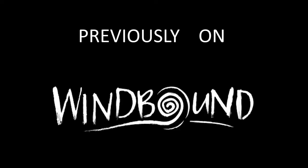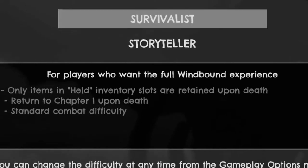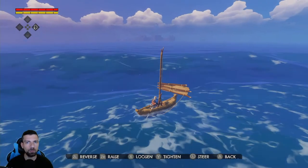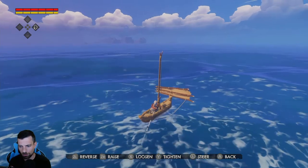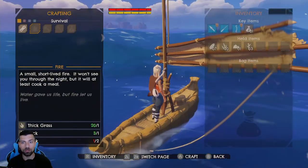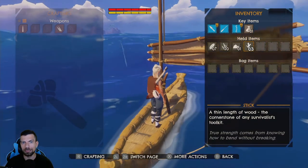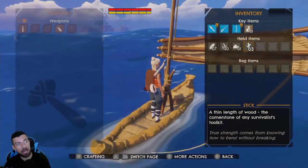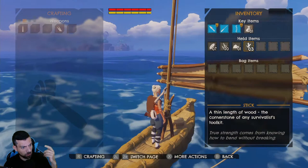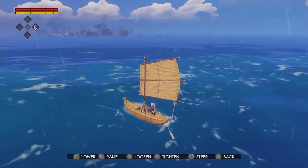And I'm dead again. I'm going to go with survivalist — it's the full Windbound experience as the game tells us. Apparently when you die in survivalist mode you go back right at the beginning of the game, you lose all your story progress, you lose most of your items — specifically anything that's not in the held items category. I find that troublesome, so I'm going to give survivalist mode another try. If that doesn't go well, I'll restart in storyteller mode and show progress from there.